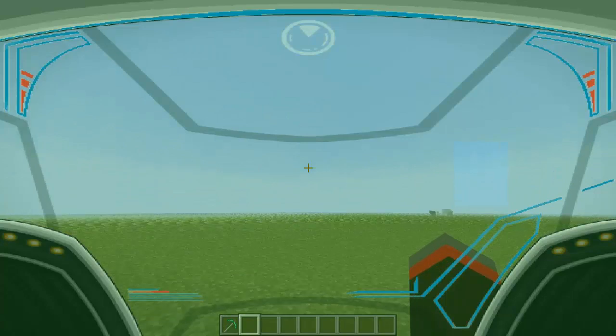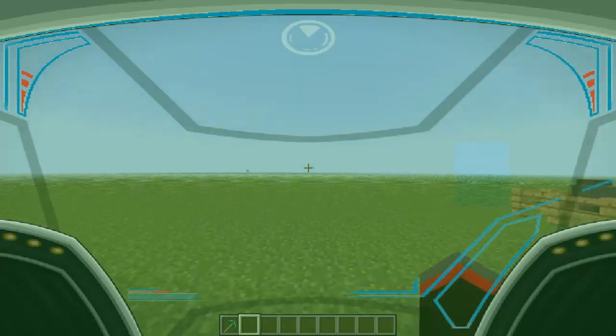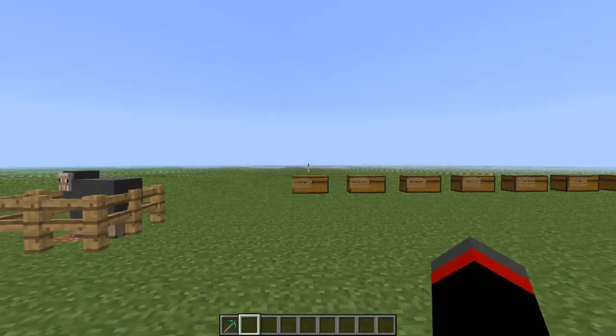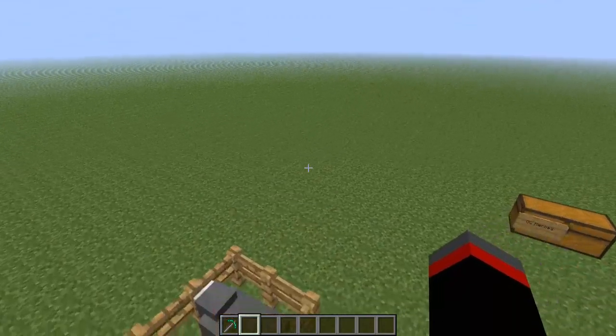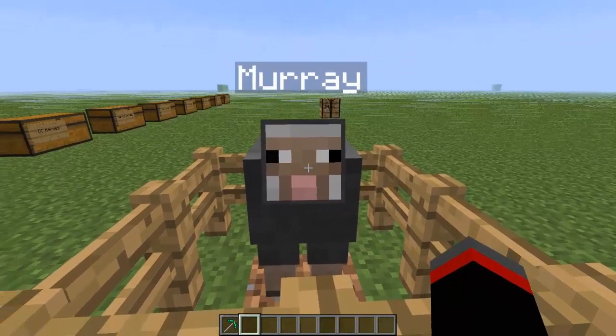With the Iron Man costumes, you get this weird HUD setup whenever you put the helmet on, kind of like here with the Iron Man helmet. You can run really fast. I'm going to take this off just so it's a little easier to see. You can still fly and stuff — but this is my best friend and pet sheep, Murray. Say hello, Murray.